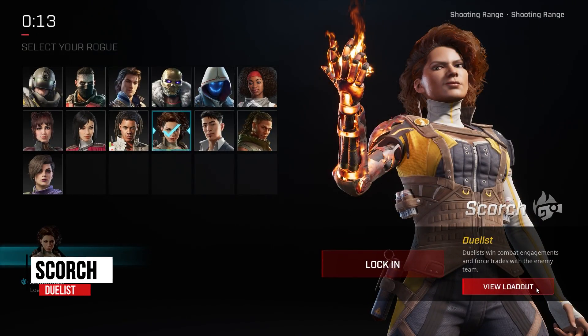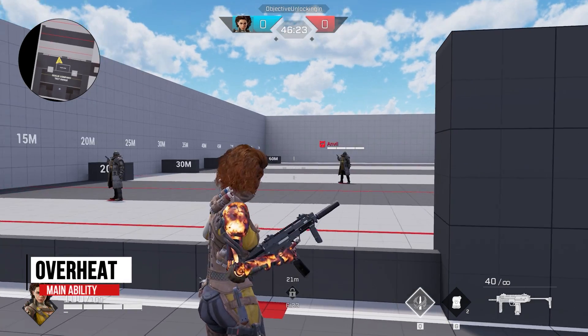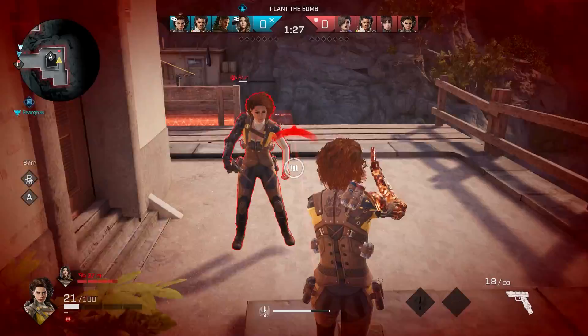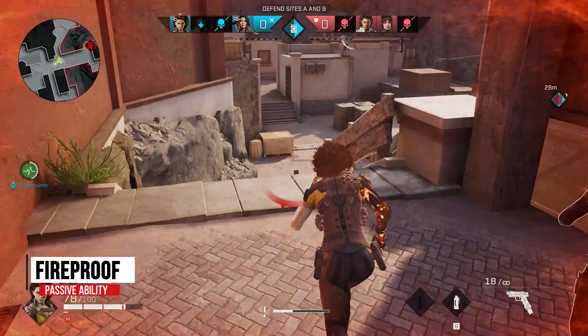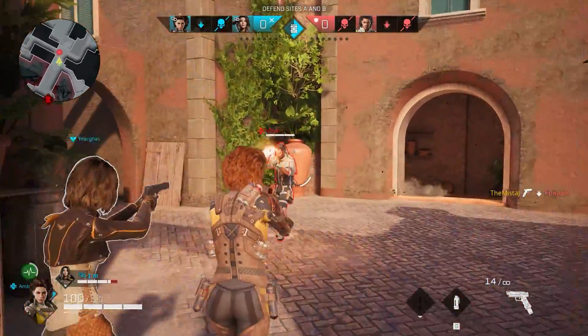Our third duelist, Scorch, is all about damage with an affinity for fire. Her main ability, Overheat, grants fire damage when using her firearms or melee attacks. These attacks set enemies on fire, doing damage over a period of time. Her passive, Fireproof, makes her immune to fire. Scorch does a lot of damage fast and can down an entire team before you know it.